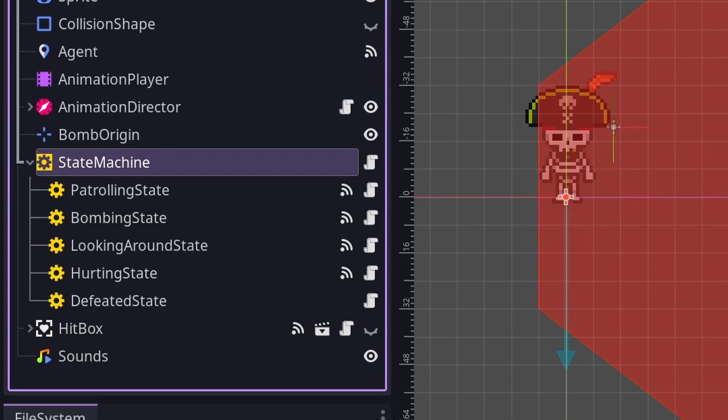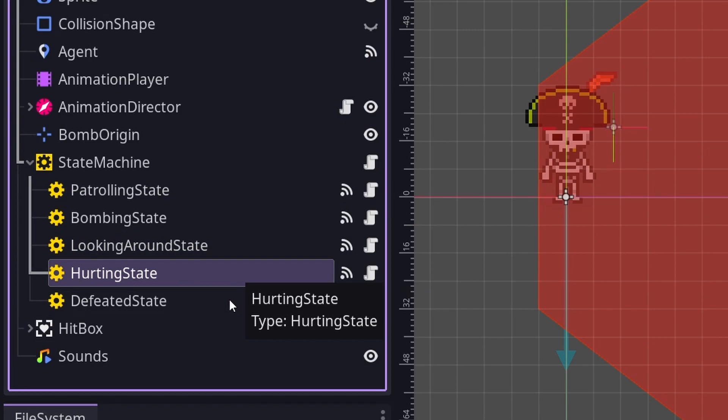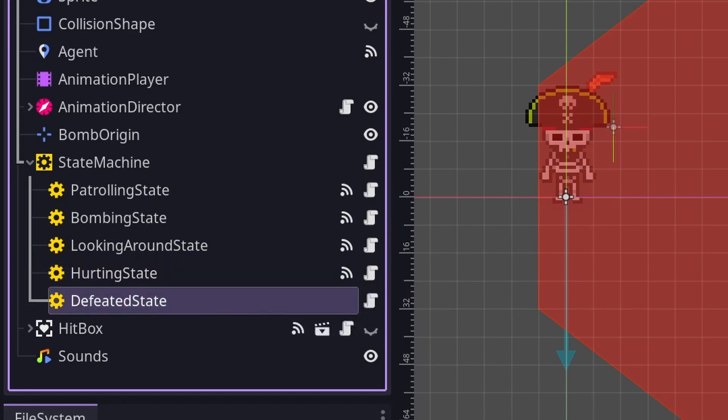So our boomer enemy, for example, has five states: patrolling, bombing, looking around, hurting, and defeated. It can only ever be in one of these states at a time. This makes reasoning about the logic easier and the code simpler.